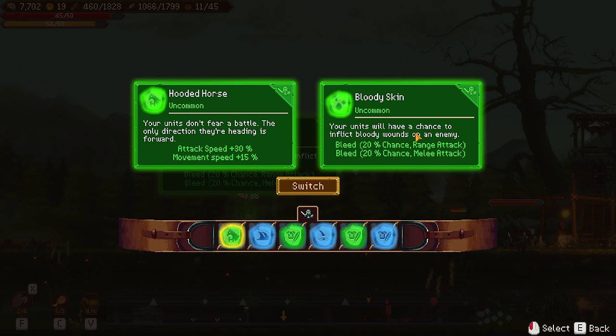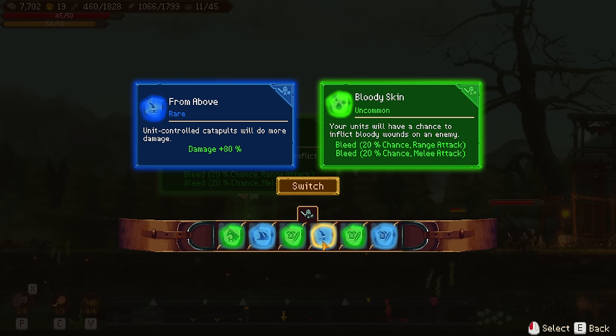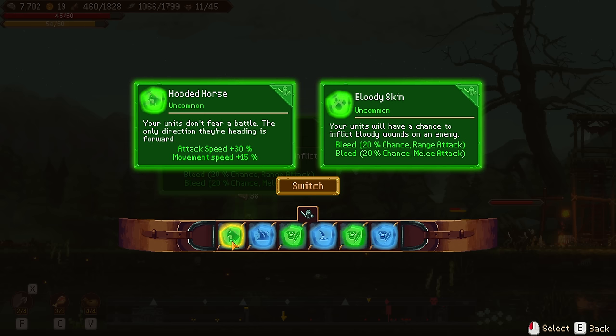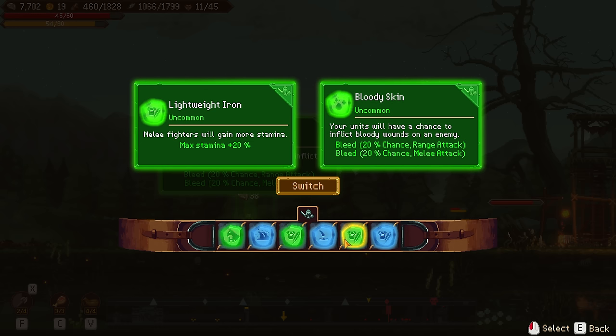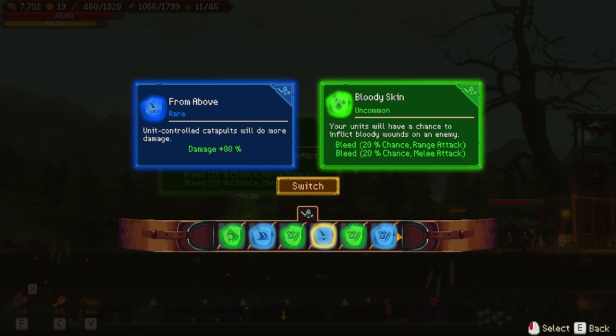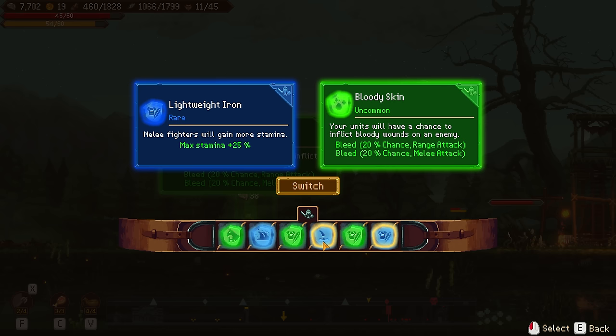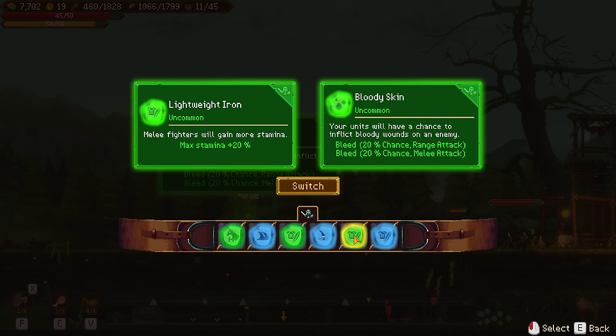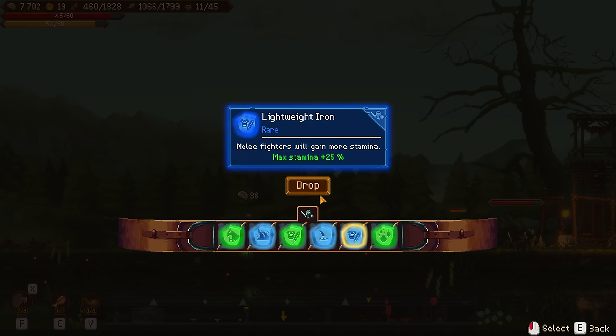Your units will have a chance to inflict bloody wounds on the enemy — 20% chance for range, 20% chance for melee. That's pretty decent. What would I get rid of? I could get rid of unit-controlled catapults just because I feel like I could add more value elsewhere. But I hate to trade that off when I'm in a position where I'd wish I had that now. I think I am going to switch it — actually, let's remove one of the staminas instead. Then I still have the option.